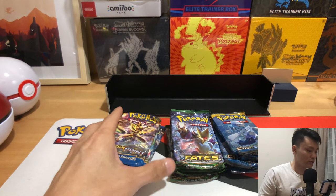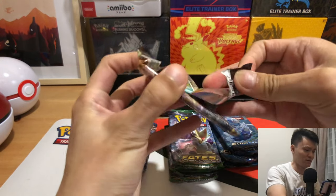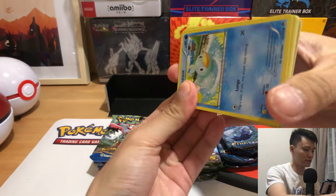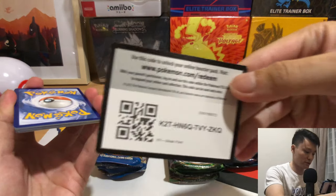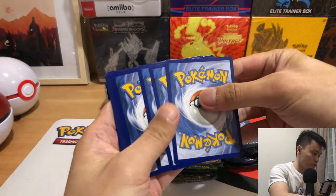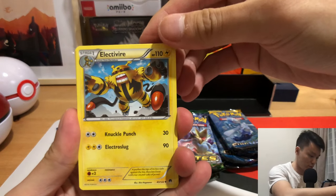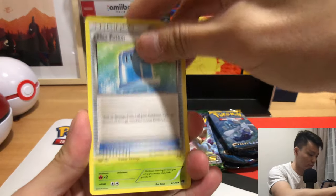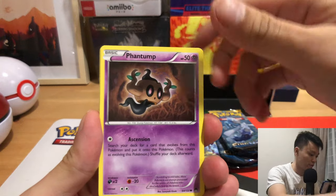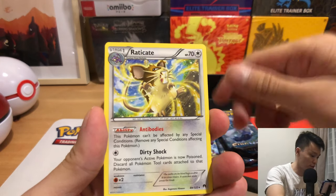Okay, what do we start with first — let's start with Breakpoint. I've never opened that many Breakpoint packs. One, two, three — not sure what we'll be getting. Bay Leaf, Ducklett, Espurr, Phantump, Trubbish, Temple Call, Riolu, Sableye, Gibble, and Raticate.